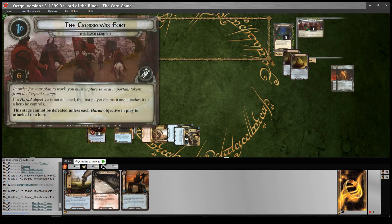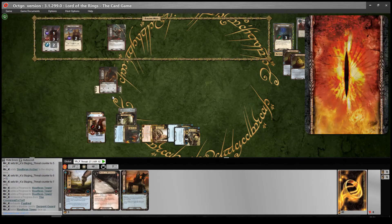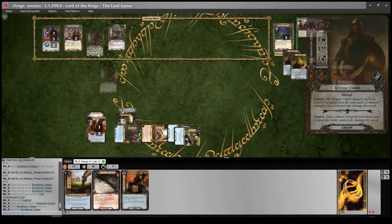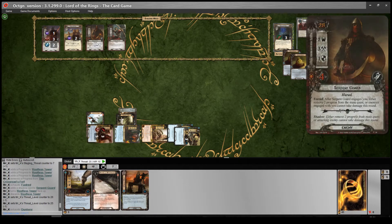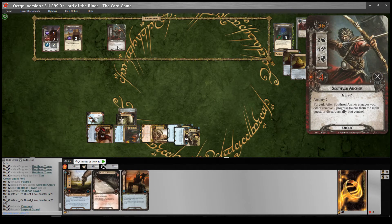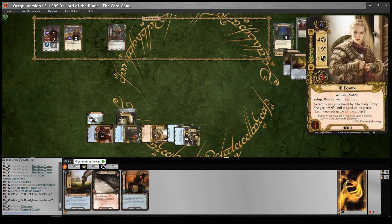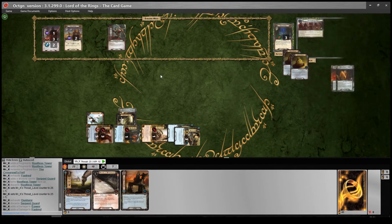In the encounter phase I will engage the Serpent Guard and his forced effect will go off - I'll take the progress off to stop the Black Serpent attacking me. I will defend with Fastdread - no shadow, so I'll bounce him and lower my threat by two. Then I will kill him with Dunehir, because he's not engaged with me anymore so he can take damage now. There was also Archery two to deal out, so I'll distribute one and two. I need to play the Riddermark's Finest next turn, so I'll use the Summons to raise my threat by one and give Fastdread a resource.